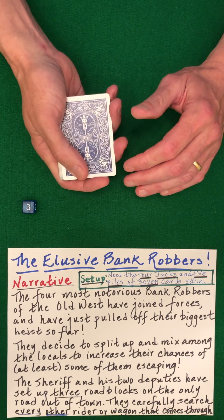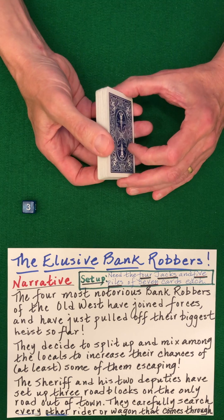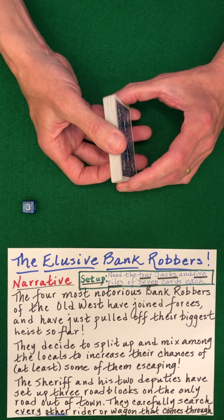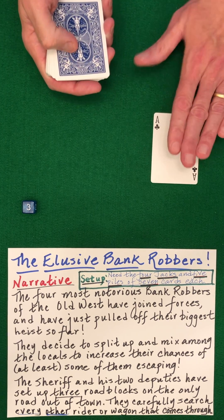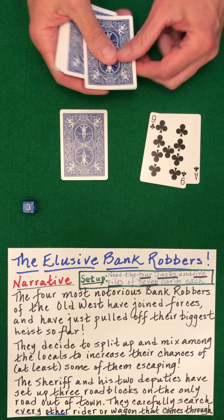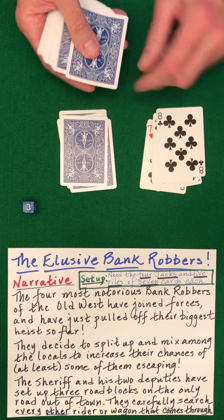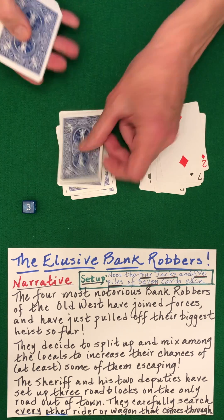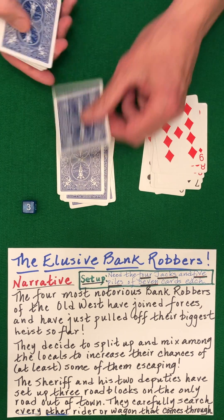They arrive at the first one. And if you recall, what's happening is every other rider or wagon is being thoroughly searched. So they get there — the first person they search thoroughly, the next one goes ahead, then search, search, search, search, search. So you're just alternately dealing the cards face up, face down.